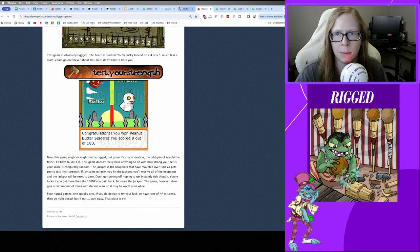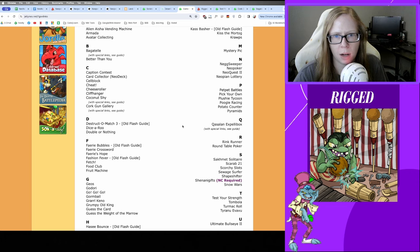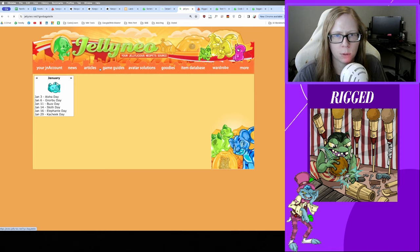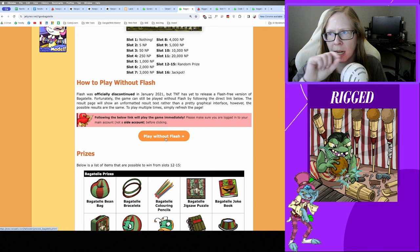You have a couple of options. Option one: install the Ruffle Chrome extension into your browser — there's also one for Mozilla Firefox — which is how I'm able to see and play these games. Option two: on the Jelly Neo list there are special links for Bagatelle, Coconut Shy, and Cork Gun Gallery. You can play these games without Flash using a string URL that you refresh until it tells you you can't play anymore.